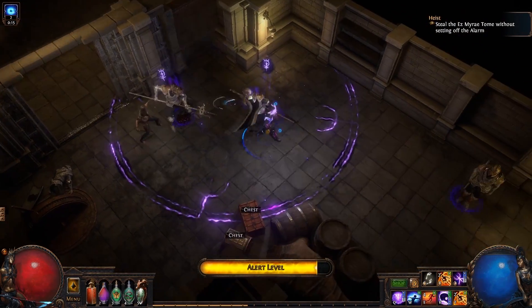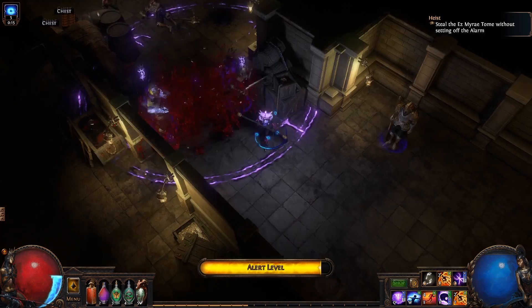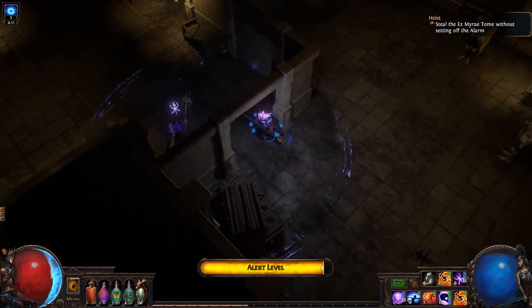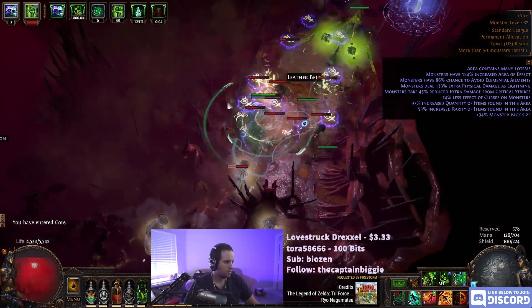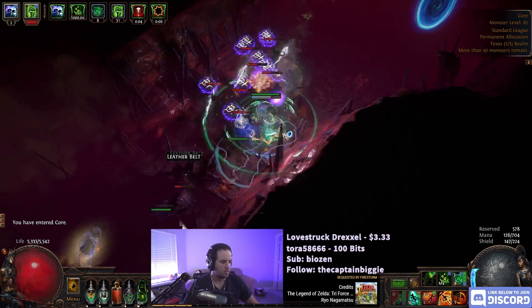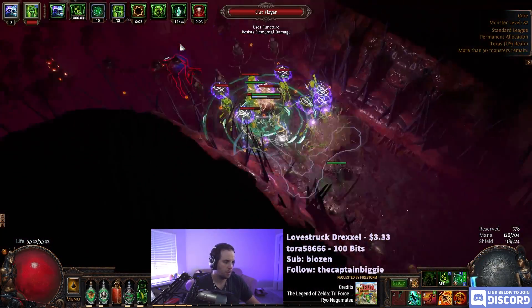Path of Exile 3.12 is Heist League, where we're going to be infiltrating enemy bases and trying to get some fat loot, including a ton of currency, interesting new uniques, as well as some changed uniques that we've known for many years. And what better way to start the league than with a zoom zoom clear build that also does pretty insane single target, has some really solid defensive layers, and doesn't cost almost anything to get all the way through the entirety of the game. This is Poison Blade Vortex Assassin.